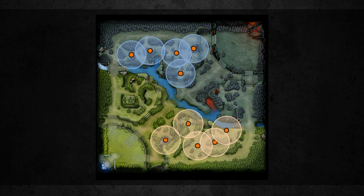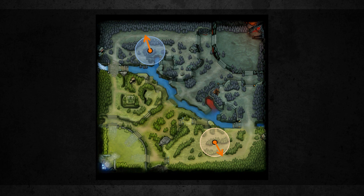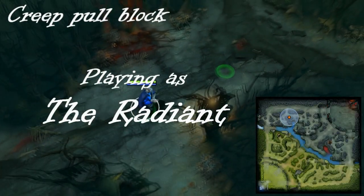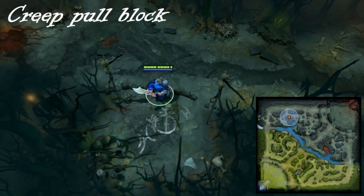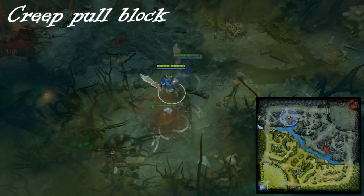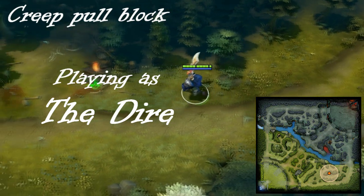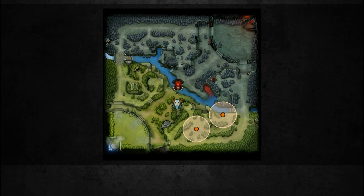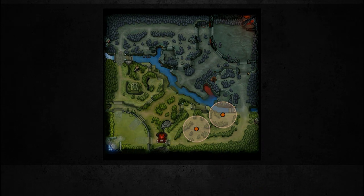Forests. Wards can be placed in the enemy forest for two reasons: one, preventing neutral creep spawns, and two, spotting enemy heroes to pick off. Early in the game, it can be very beneficial to block a creep spawn, shutting off the enemy's ability to creep pull their lane. Jungling heroes are also very easy to pick off in the early game, so if you can spot them with a ward, it's not hard to go take them out and stunt their farming. Late in the game, the forest is generally considered to be one of the safest places to farm, so having a ward there will often give your team opportunities to pick people off and then take a tower while you have an advantage.